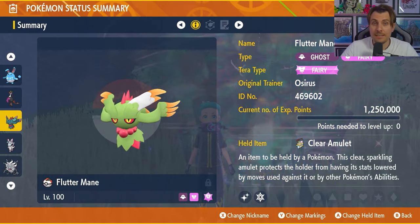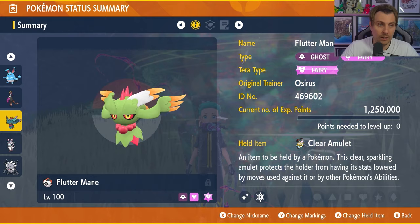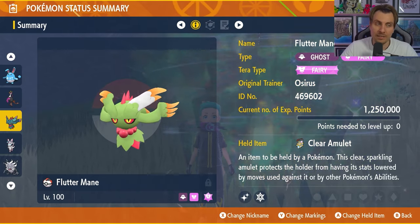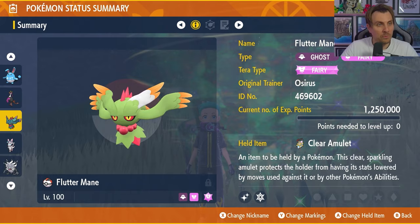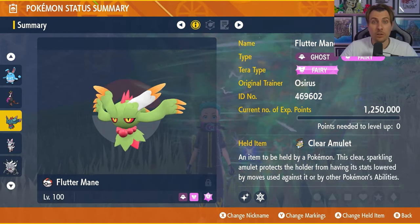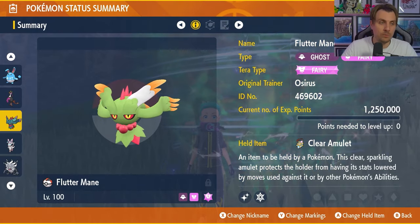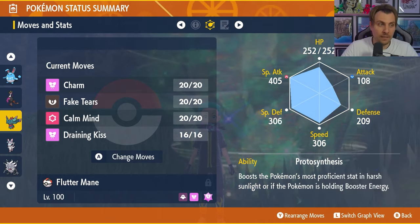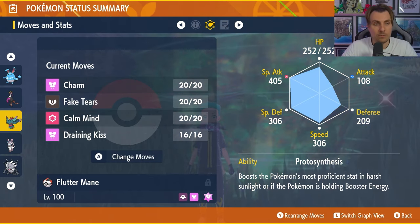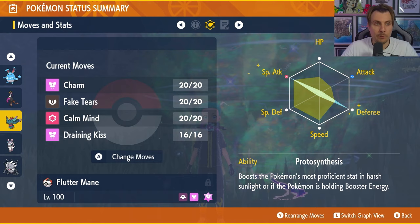Next up is Fluttermane — a very good option against the 7-star Tera Raid event for Charizard earlier this year, and one of the first 7-star Tera Raid events in Pokémon Scarlet and Violet. With a Dragon Tera type Pokémon returning, it's naturally one we look at, though we've changed the set slightly because the threats from Sceptile differ from Charizard. We've gone with Fairy Tera typing. Clear Amulet is the held item again — might not be useful if we don't see Screech, but I think it will be a useful tool. Fluttermane also has a way to recover health throughout the raid. Level 100 hyper trained. The moveset is Charm, Fake Tears, Calm Mind, and Draining Kiss. Prankster Synthesis is the ability, so if we do see Sunny Day you can take advantage of that. The EV spread is 252 EVs in Special Attack, 252 EVs in Defense, with remaining EVs in HP and a Modest nature.